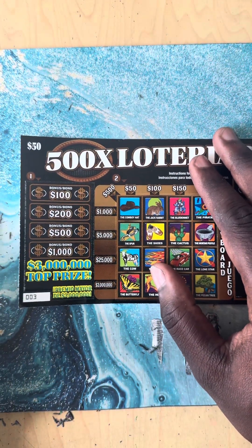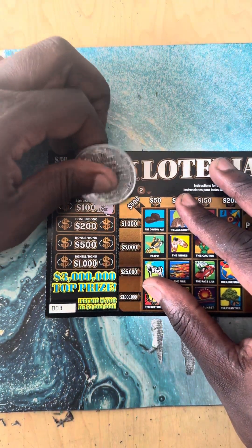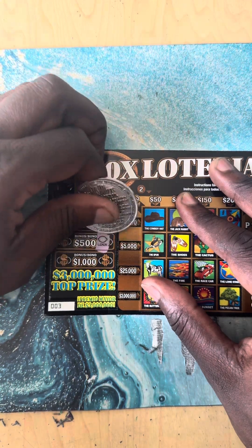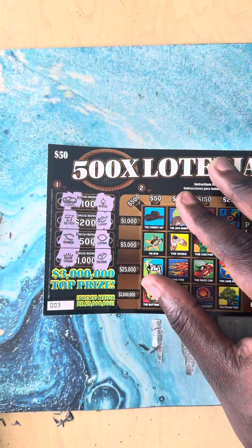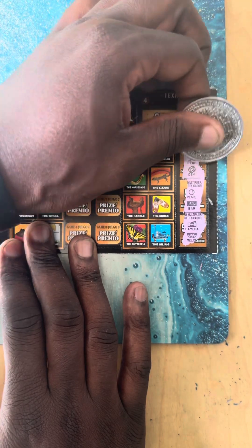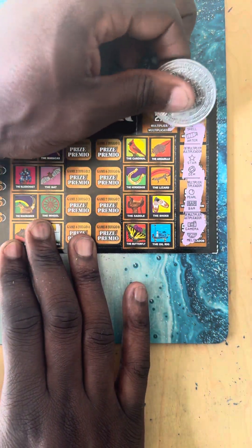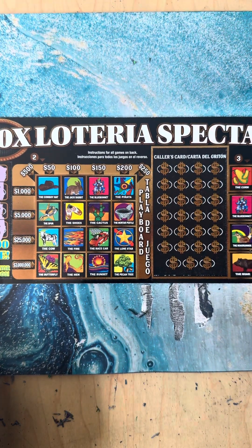Let's play some Loteria - this is the last ticket of the session guys. Let's see if we can get something crazy on this ticket. Scratch off the bonus: spade, coins, lamp, lemon - nope, no claimer. Let's check out the multipliers over here on this side guys. Nothing right there. Let's check out the 2x - nothing there. I'm gonna play right here in the main play card.